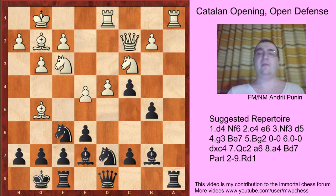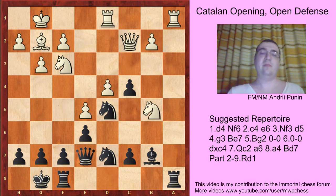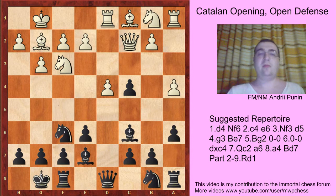Axb5, axb5, e5, but here comes knight d5, bishop b7, queen a7, bishop, knight xb5, and after knight 7b6, black is ready to play c5 at some point and the position is equal. So normally white plays knight c3.